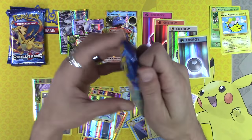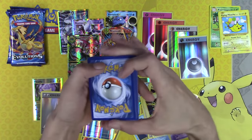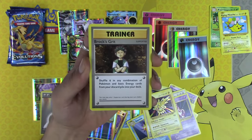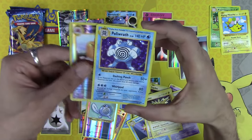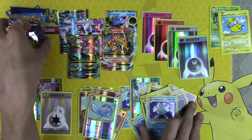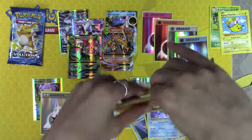I gotta say, this is a win — by far this was a win. Another white code. Poliwhirl, Brock's Grit, Professor Oak's Hint, Dugtrio Reverse Holo Rare, and Poliwrath Holo Rare. I'm not going to complain that it wasn't an EX — I've got no right to complain at all right now.